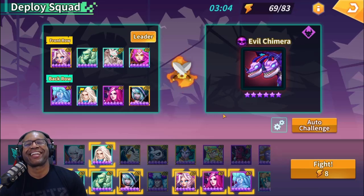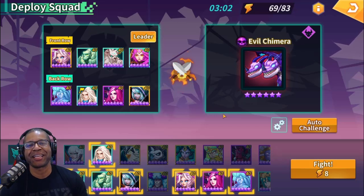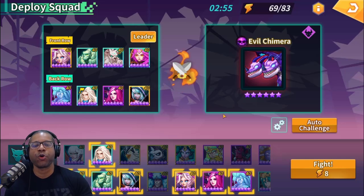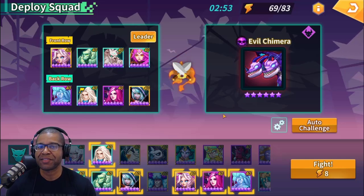What's going on everybody, it's Childish. You're back out of the game coming at you with another video for Calibria Crystal Guardians. In today's video we finally get to showcase our newest team build for the Evo Chimera, and then once we're done with that we'll go over the runes and finish off with some summons.